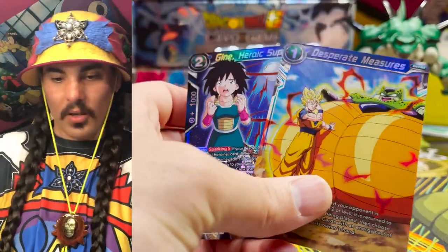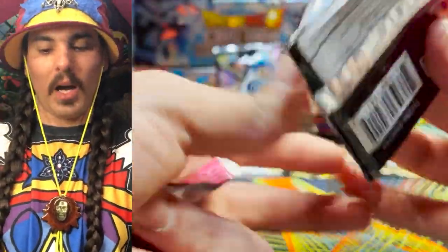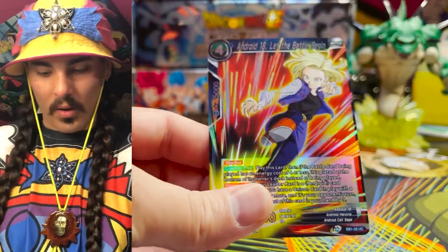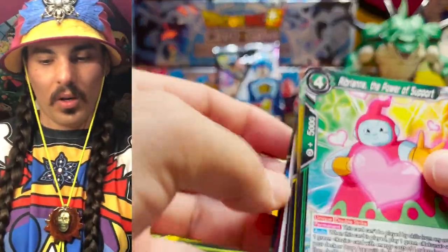Desperate Measures and another Gine — okay, so that's our second SR from this box. How many SRs do we get in a box is the question. There's another Parallel Foil. Where are these Parallel Foil beams at? They must be hiding somewhere.